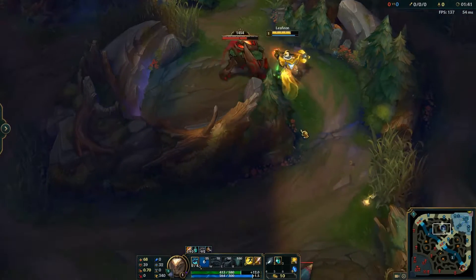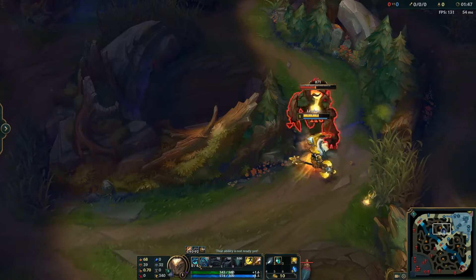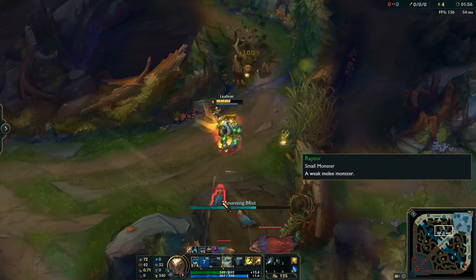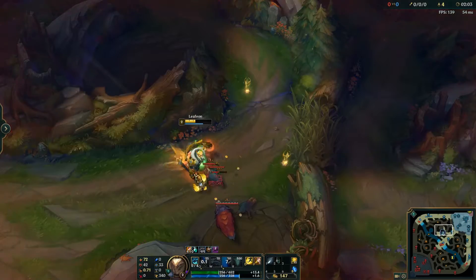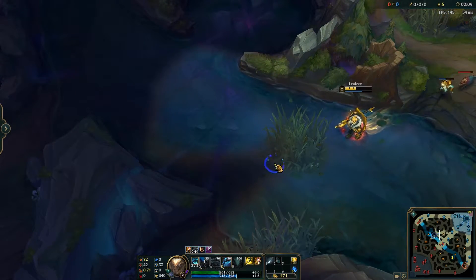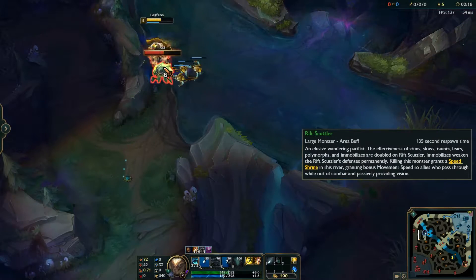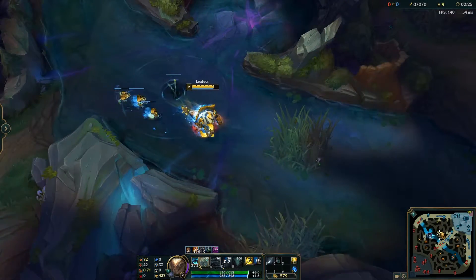The only thing I'd consider differently is going for an aggressive invade. For example, if you have an early ward on their raptor camp and you see their jungler has gone from red buff to raptors and is walking toward scuttle, you can path toward the scuttle after your standard clear, then go for their blue. Taking an enemy camp away from them is a massive setback — especially with reduced experience this season.